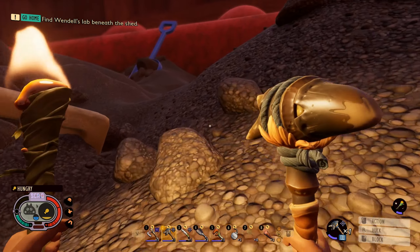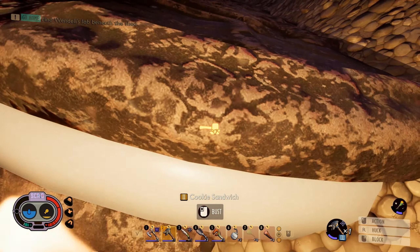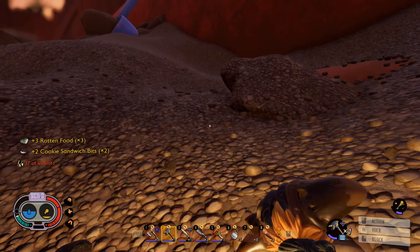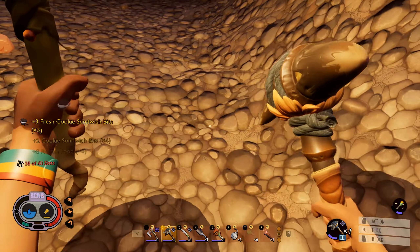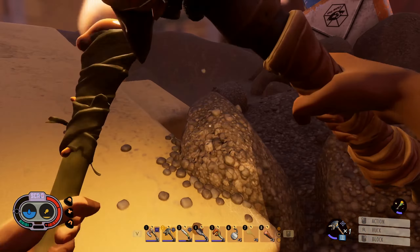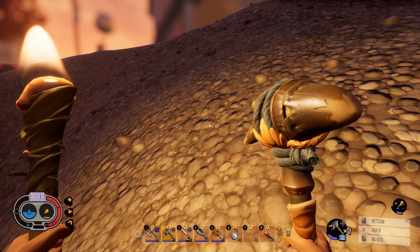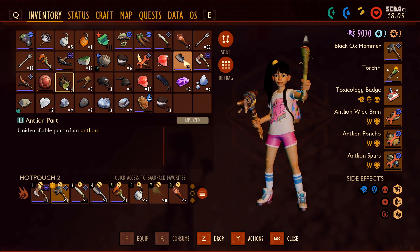You know what? I'm just going to go over and get that cookie over there. So I'm pretty much farming everything I could possibly get my hands on for that repair glue. The one thing I'm not going to do is use the mint shards, the peppers — or spicy shards, I should say. I don't want to use those for the repair glue. I guess we got 14 antlion parts now.